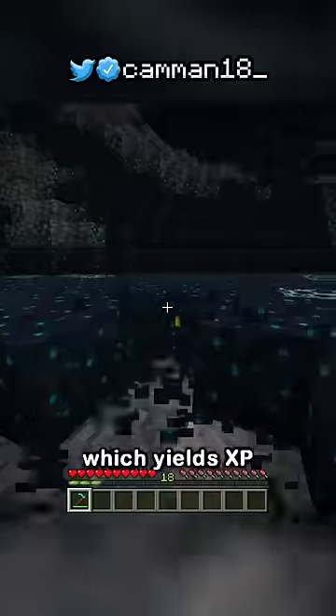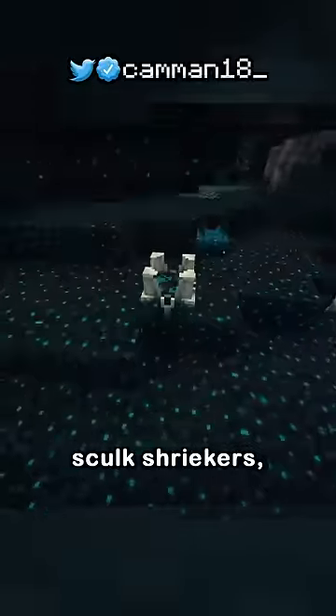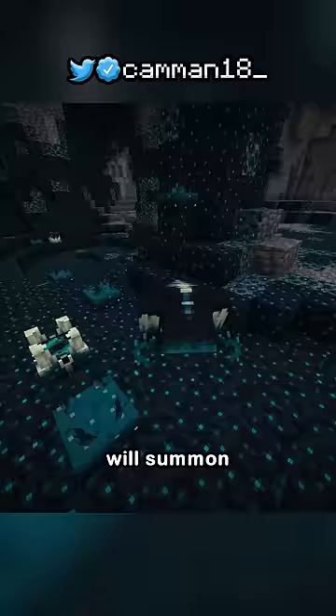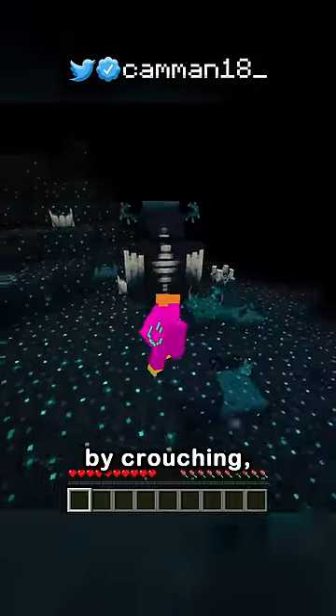The deep dark filled with skulk which yields XP when broken and can be duplicated by killing mobs near a skulk catalyst. Skulk shriekers which, if set off three times by skulk sensors that detect your movement, will summon the warden — the strongest mob in the game that can only be avoided by crouching.